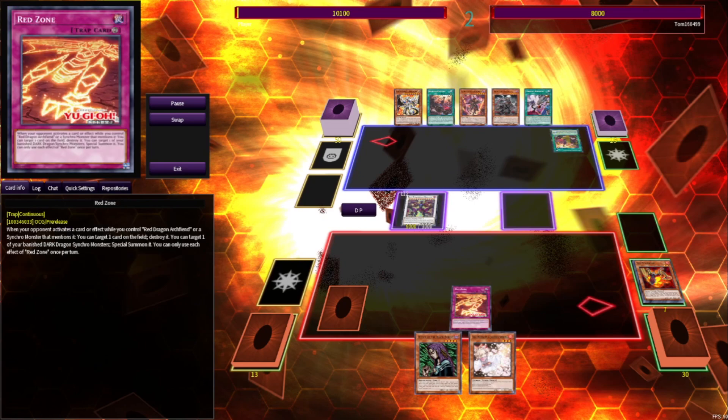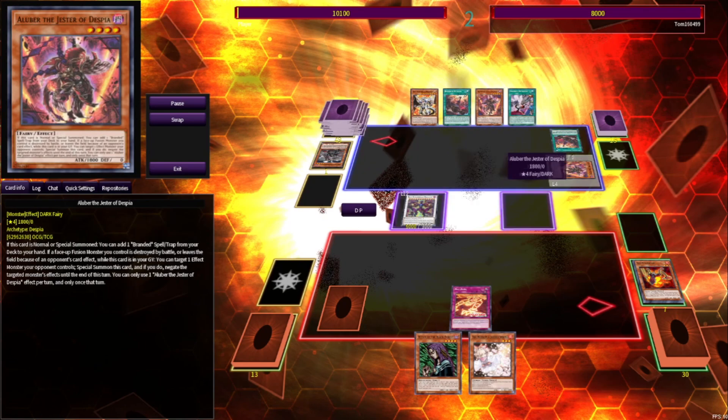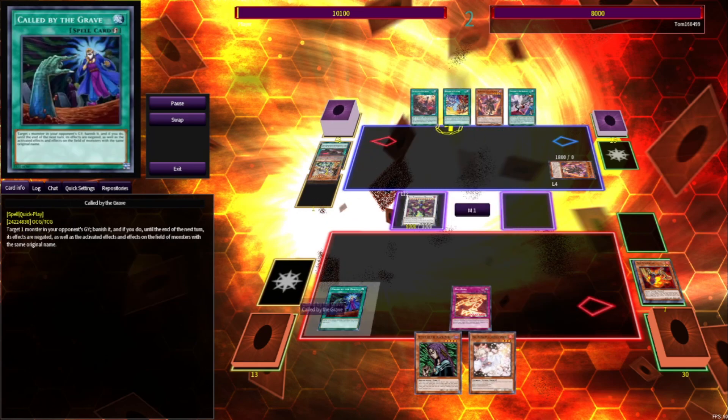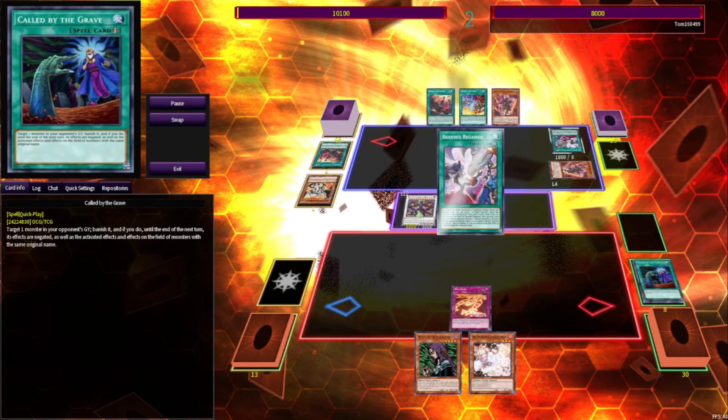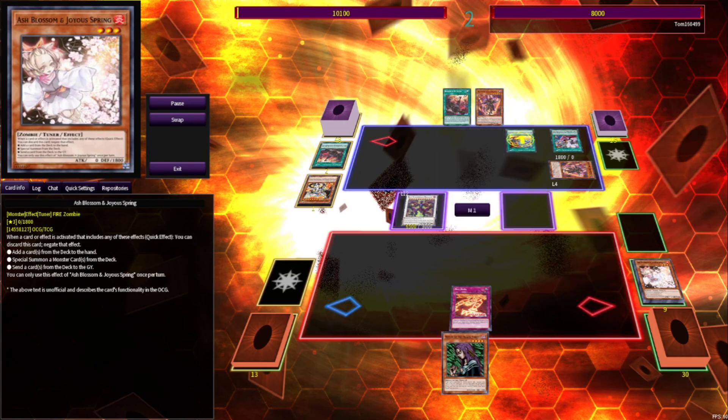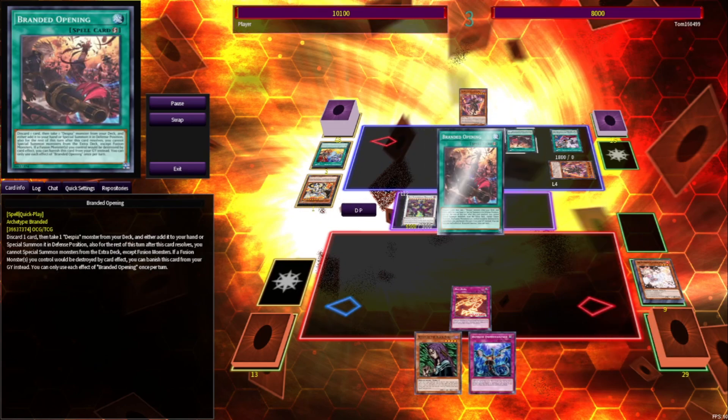They're going to Branded Opening, and we fire Red Zone. They pitch Albaz the Ashen for Lubellion and activate Lubellion to search for Fusion. We've got the Ash for that though, so we're not too beat up about it. They go into Lubellion and we Call By. Then they activate Regained. They'll activate Branded Fusion, which we Ash, and then they set one and pass turn.